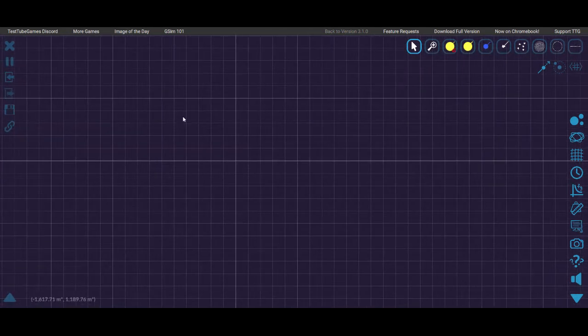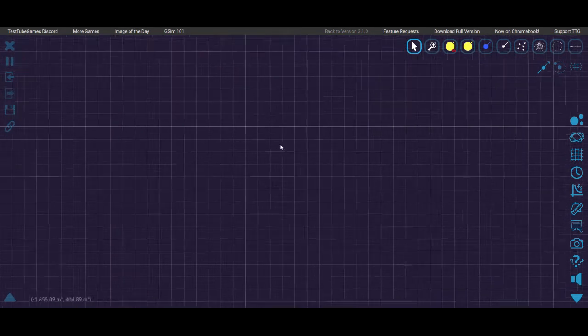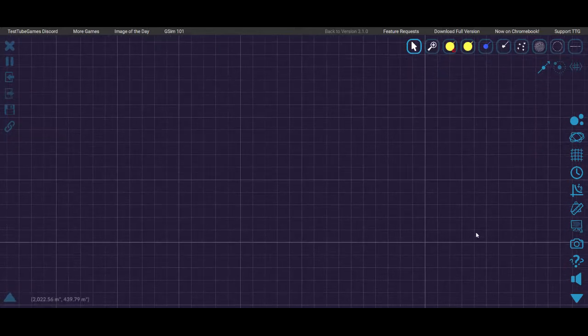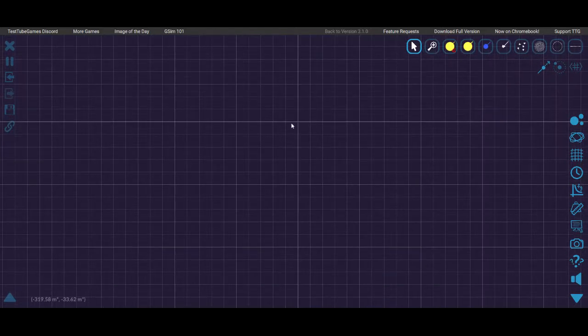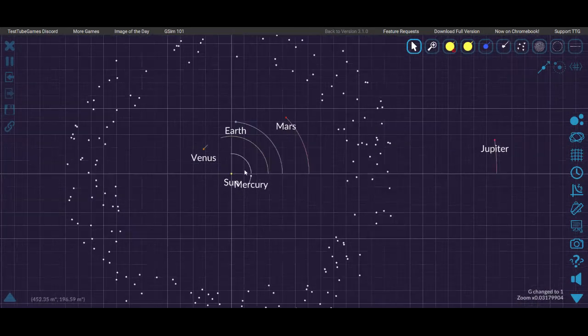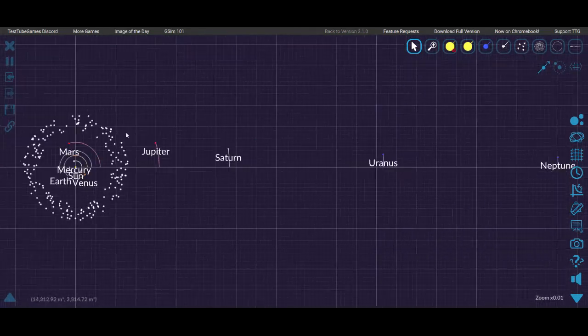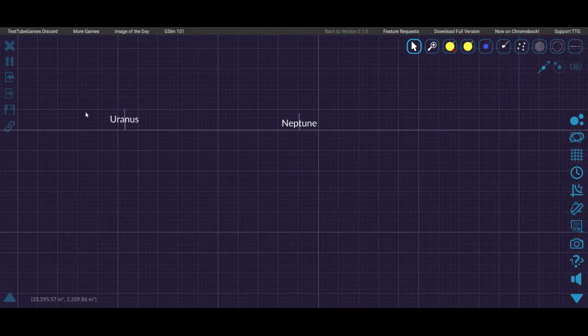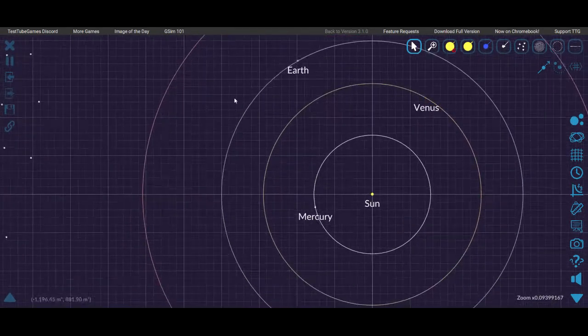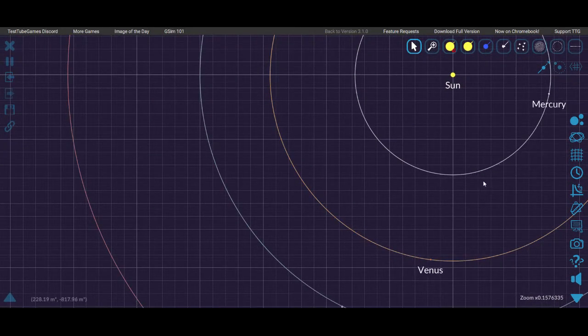Hey guys, welcome back to another video. Today we're doing a gravity simulator, and I'm here with my cousin — who won't say hi. I think for today the goal is to make a stable star system. Over here there's a save file built into this gravity simulator. It's pretty stable, actually — it's designed to be completely stable. But for those of you that are attentive, you may notice that the Earth does not have a moon.